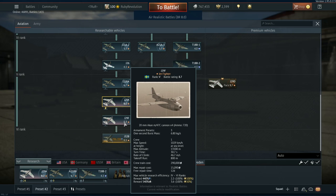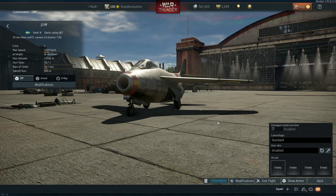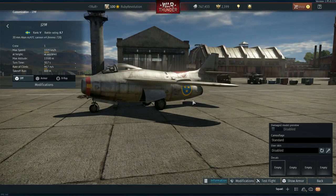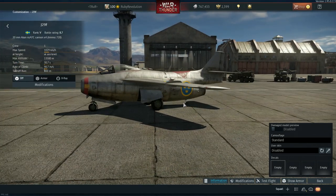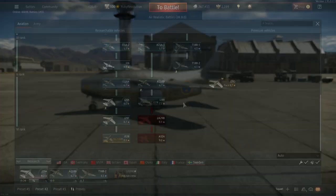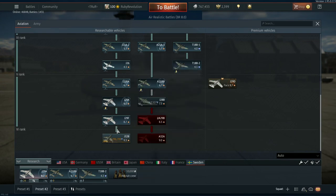I think 7.3 would probably be a little too low because its top speed over 900 kilometers an hour means it can outrun a lot of aircraft at that battle rating. But it is not an 8.0 aircraft in my eyes at all. In comparison, the J29F at 8.7 is absolutely fantastic — it has the afterburner, can carry missiles, and has the same great flight characteristics.